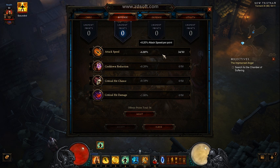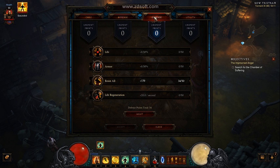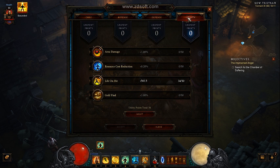You definitely want to spend all your points in attack speed. Because remember, right now you're relying on life per hit. So the faster you hit, the more life you get. That's it. For defense, I just spend a lot on resist. And utility — definitely — this is the main part: spend it on life on hit, so you gain more life.